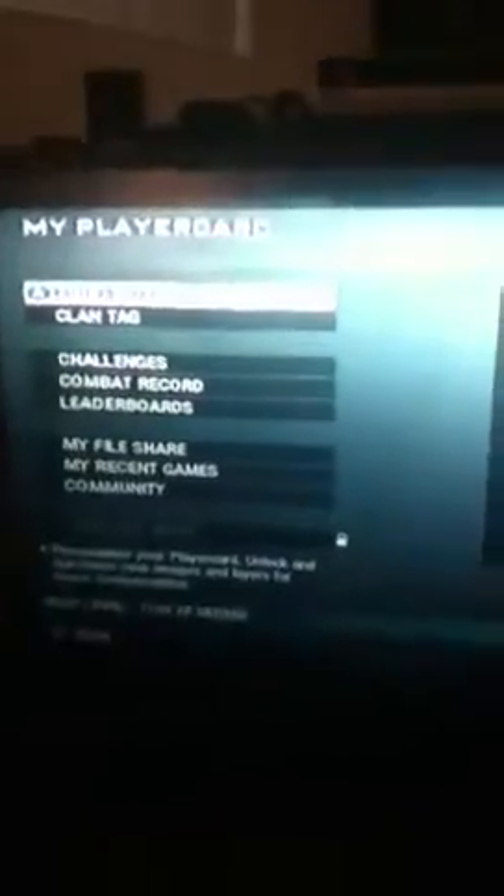Hello everyone, sorry about the angle and everything — I'm just recording off my iPod. I've been seeing this around and searching to figure out how to do this with the emblem with colors in the background. Here's my emblem, and here's a better view of it. At the bottom I have the red, white, and blue because it's Fourth of July. Save and exit and it's up in the corner.